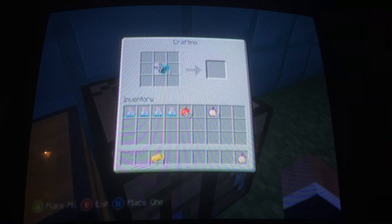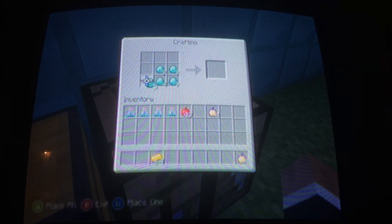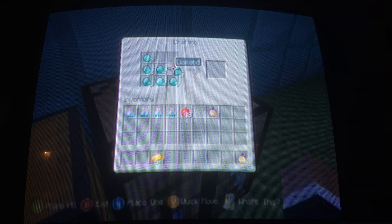It does work with anything at all, and as you can see, if I want to make a diamond chestplate really quickly before 60 seconds expire, I can do that right here.